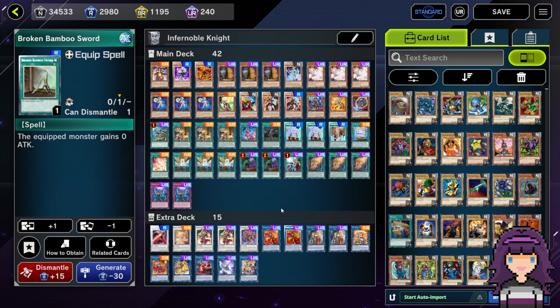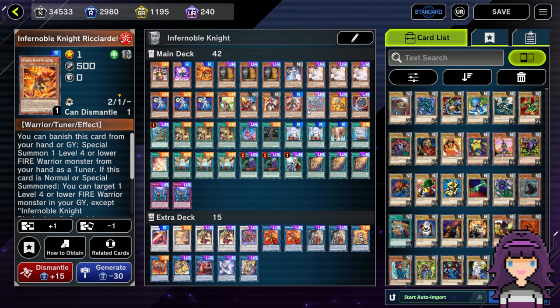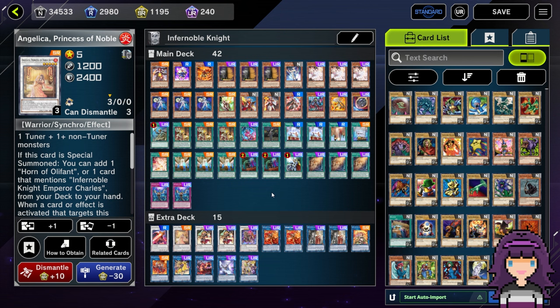Anyway, there was somebody asking on the Discord recently a really good question that I often struggle with sometimes, especially with certain decks — which is, how do you know how to combo beyond the main combo line? They actually used Infernoble Knight as the example deck. One way I really like to tackle combos that seem a little intimidating, especially if I have to freeform it, is to look for what I call 'checkpoints.' For example, with Infernoble Knight, the checkpoint I look for is: if I have Promethean Princess in the yard with Ricordetto and something to bring back, then I know I can synchro for the Angelica and combo out from there.